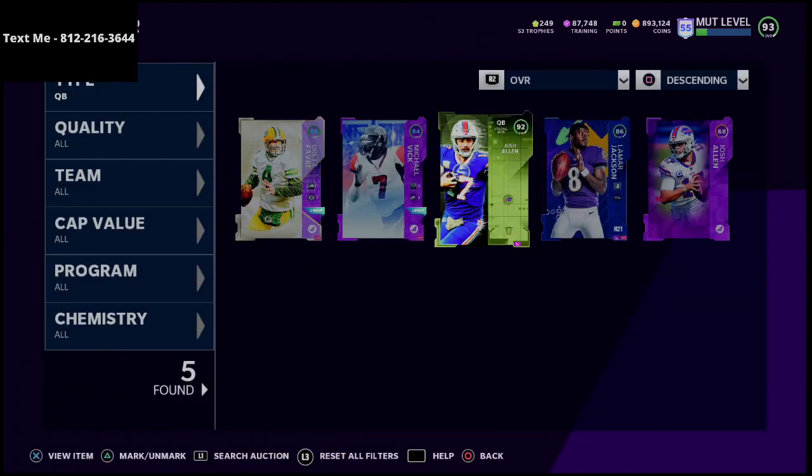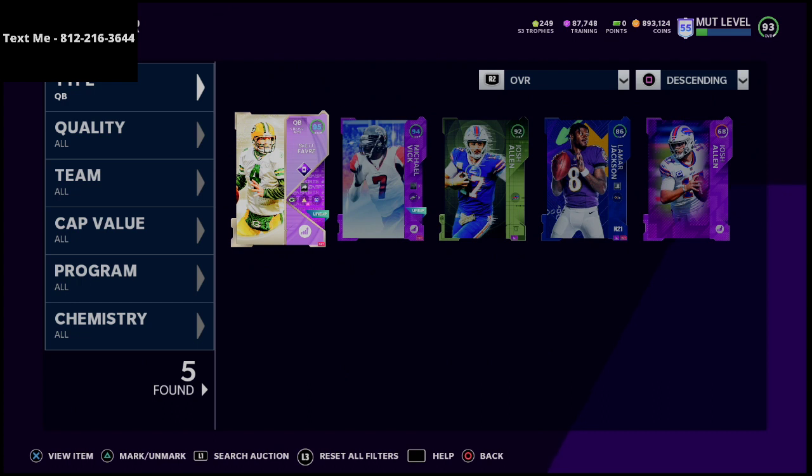Brett Favre has the fastest throwing release in the game, and you'll find that he plays a lot better than Josh Allen. I've tested both of these cards extensively and my conclusion is that yes, 99 throw power is a cool statistic, but Josh Allen doesn't play as well as Brett Favre. Some competitive players use Dante Culpepper for his mobility, but Culpepper has one of the slowest releases in the game. Some use Josh Allen as a go-between, but if you're a pass-oriented player, Brett Favre is the quarterback for you.